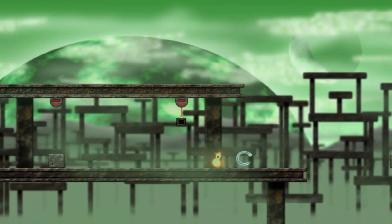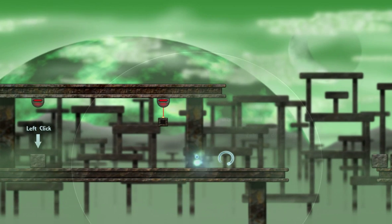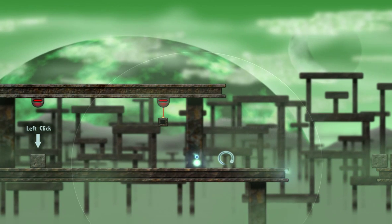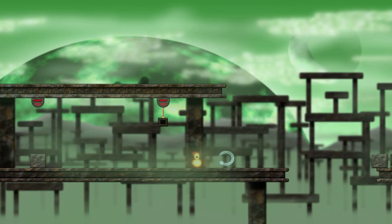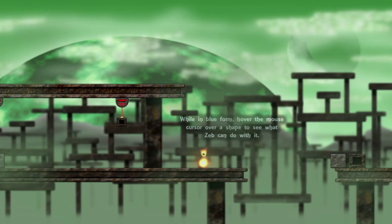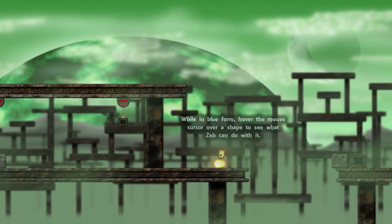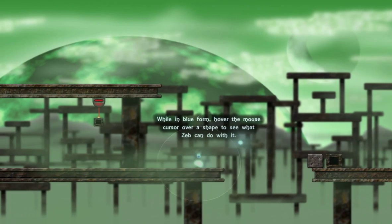I should point out — I used the mouse wheel to change forms. So it looks like I'm burning slightly hotter, like a nova star or white dwarf, strange matter, quark soup — but I can't move in that form. And then in this yellow sun form I can move. While in blue form, hover the mouse cursor over a shape to see what Zeb can do with it.